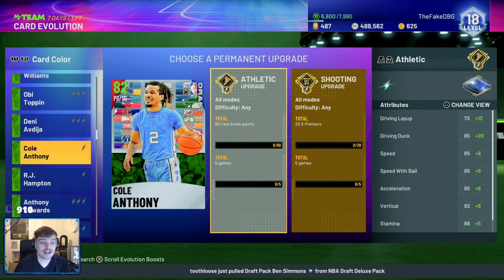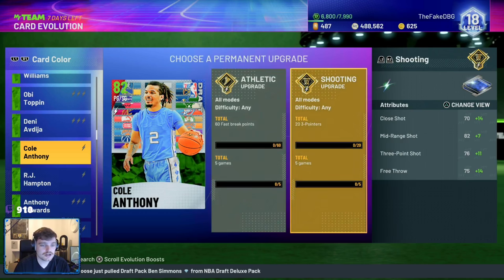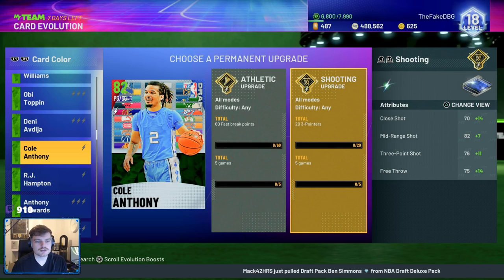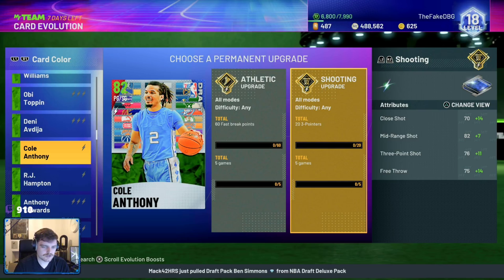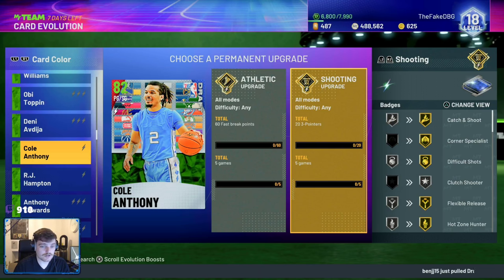Now looking at Cole Anthony's Evo in-game. Cole Anthony gets a single Evo to a Sapphire. He scores 60 fast break points, 23s in 5 games total. The 23s in 5 games shouldn't be too difficult since he's got a decent 76 3-ball. Playing TT offline, you'll be able to hit that. He gets a plus 14 close shot, plus 9 mid-range, plus 11 3-ball, and a big upgrade to free throw.